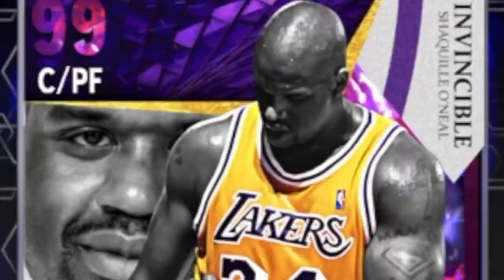Now it's time for the Dark Matters. We have a Dark Matter Chris Webber, a Jeremy Lin, a Michael Porter Jr., and also a Zach Levine — I think Zach Levine is going to be a beast. Then for the Invincible cards we have an Invincible Giannis for like our 3000th Giannis this year, a Kareem Abdul-Jabbar, a Derrick Rose, and finally the best one in my opinion being Shaquille O'Neal.